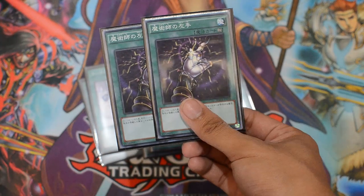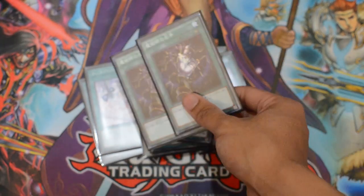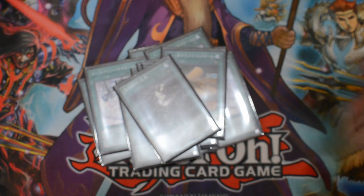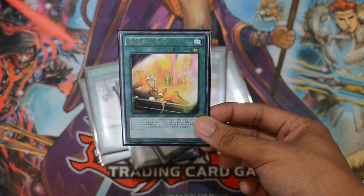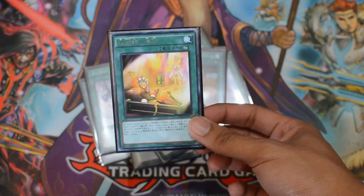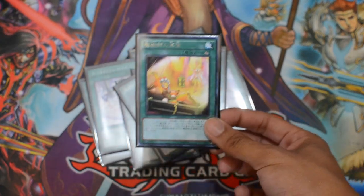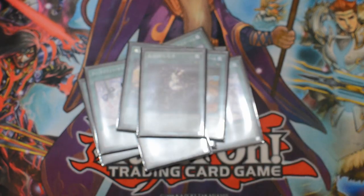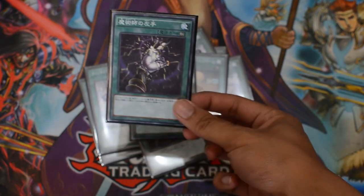I run two Magician's Left Hand — this one negates and destroys the first trap card that your opponent activates. I also run one Magician's Restage: if you discard this using one of your Witchcraft effects, you can search one magician's spell card, or any card that has a magician's name on it.